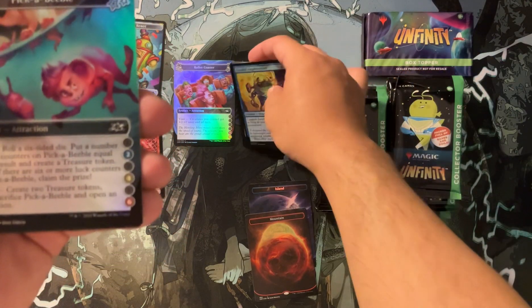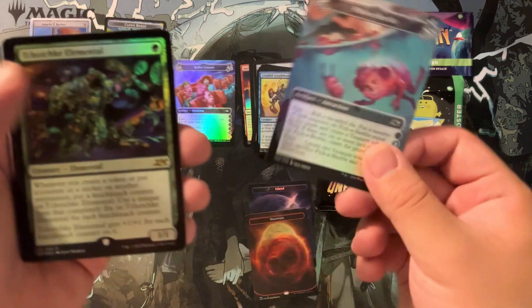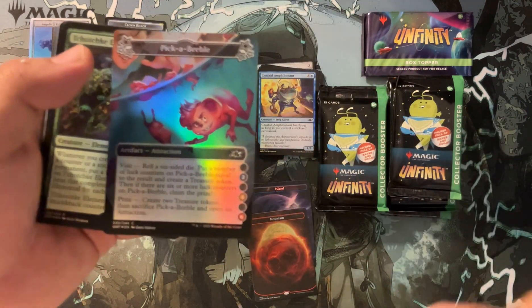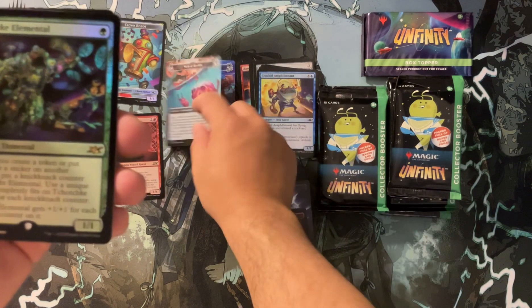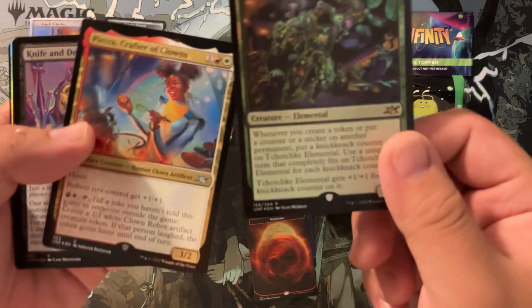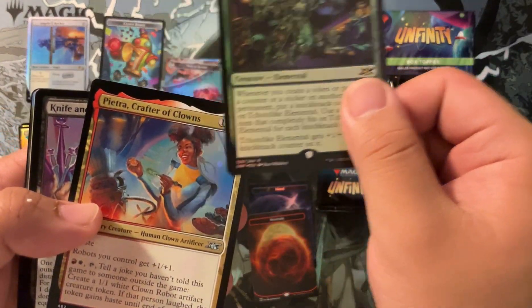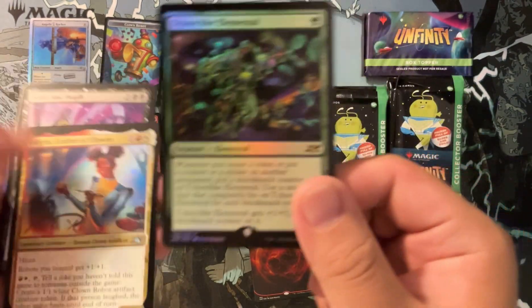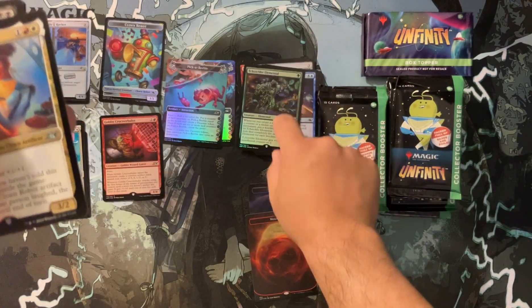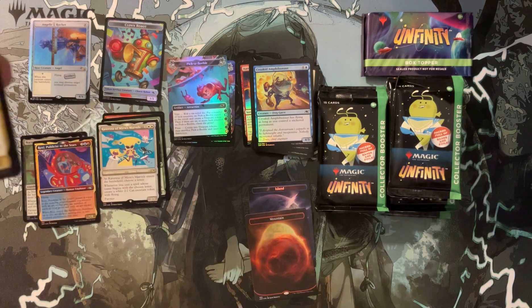Pack two: we got Crow Kid something — nothing really matters much here. We got the Pick-a-Beeble — Beebles are cool. These are actually tournament legal, which is really tripping me up — how are they legal? We got Tocotsky Elemental; I think that's a rare. It's kind of sticky to the background, sticking to the next card — they're just sticky, which is weird. Rare goes here.